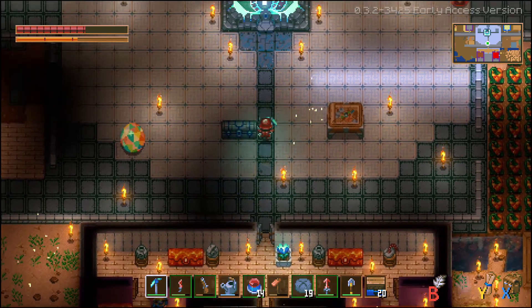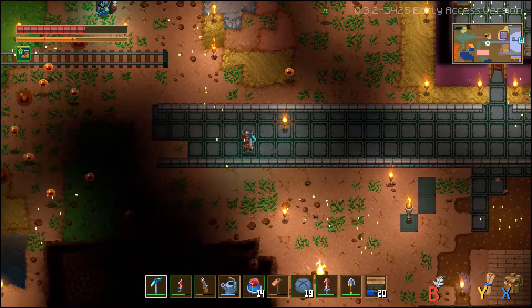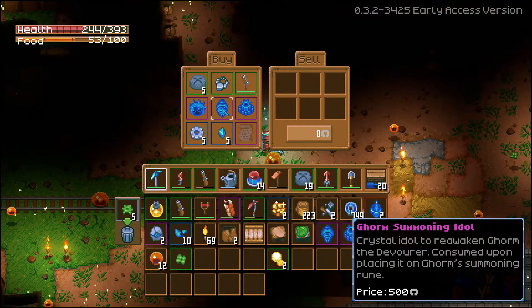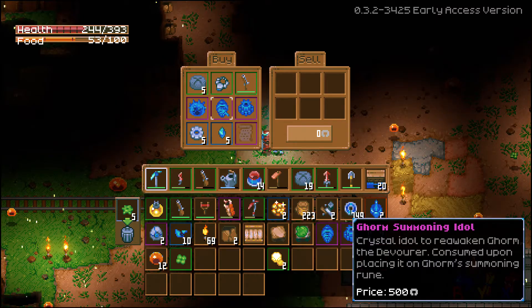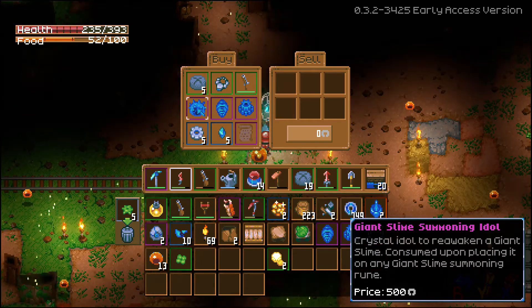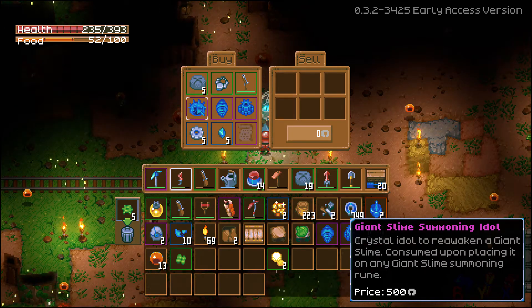Today we're going over the drops that you get from Glurch and whether or not they're worth it. Hopefully you know by now that you can go ahead and re-summon the bosses. All you gotta do is talk to the second NPC that you'll get after defeating the second boss, and you can go ahead and buy these summoning idols — they're pretty expensive at 500 each.